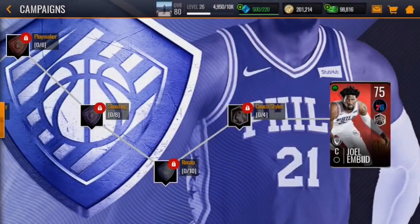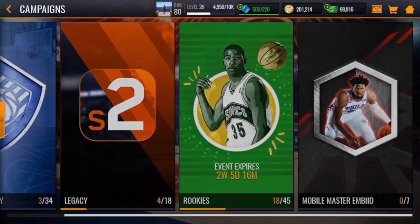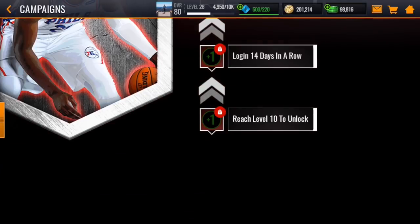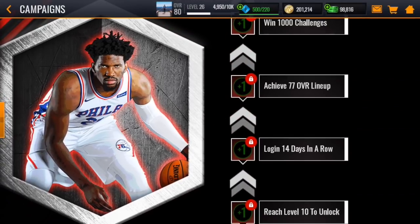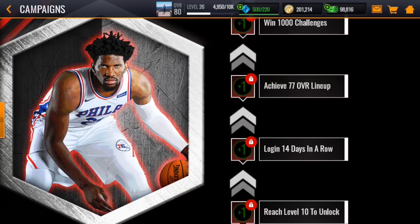Joel Embiid is levelable via the Joel Embiid campaign. You can complete certain milestones such as reaching level 10, logging in for two weeks straight, achieving a 77 overall lineup, and so on. That will award you level up tokens to increase the rating of that Mobile Master Joel Embiid.